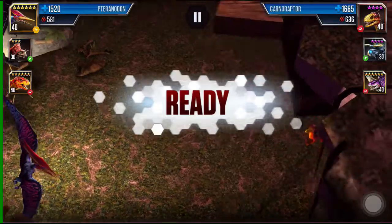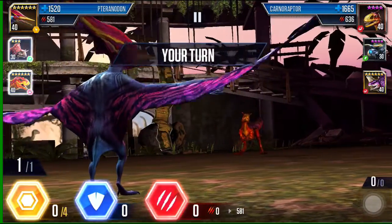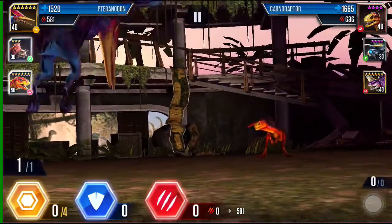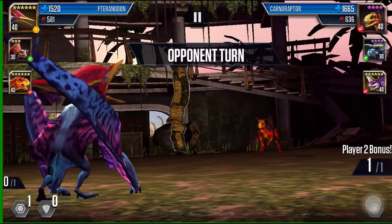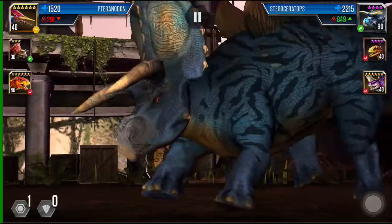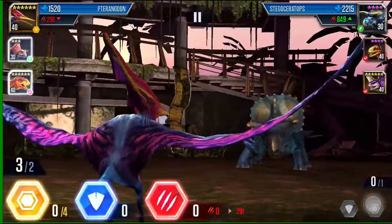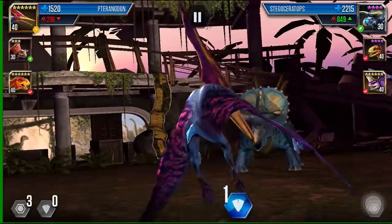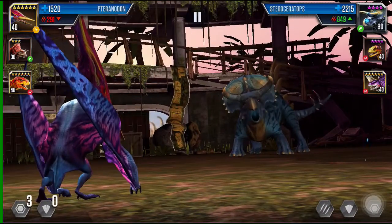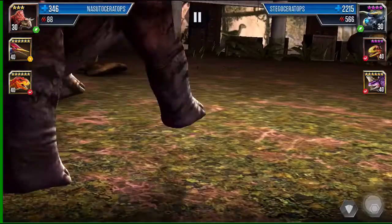My strategy here is to save up with the pteranodon a little bit and then switch to the Nostoceratops and let him be the block. I couldn't put him in the first spot because the Carnal Raptor would have just one-hit him. So I'm going to save three and hope I don't get attacked right now. Now we can switch back to the Nostoceratops.